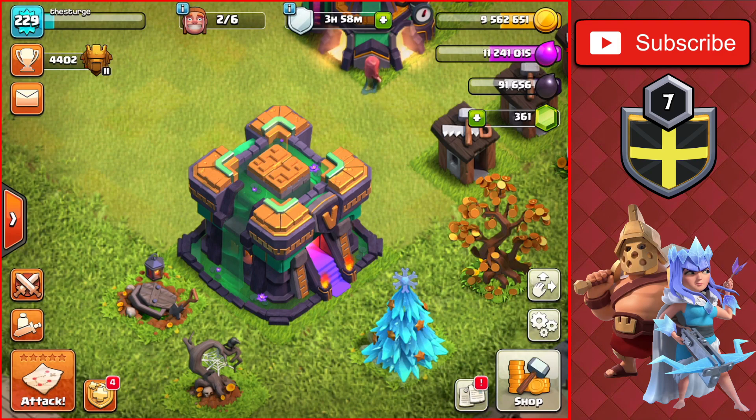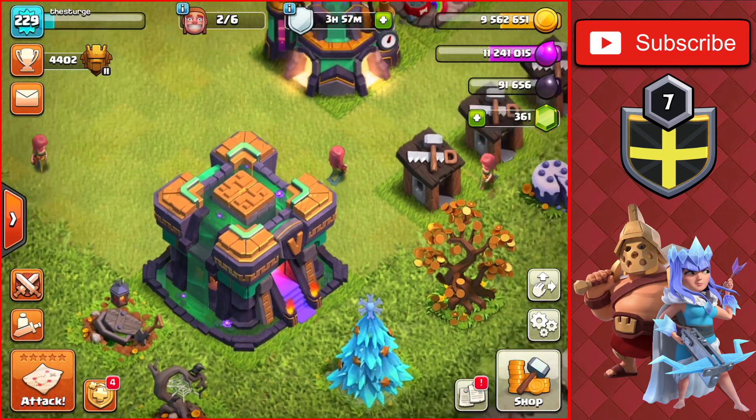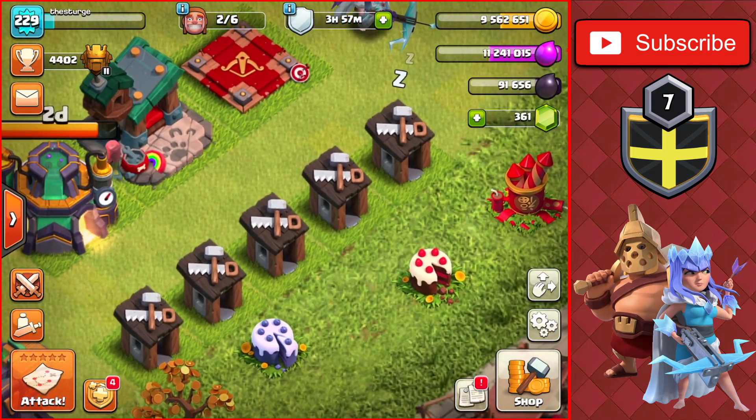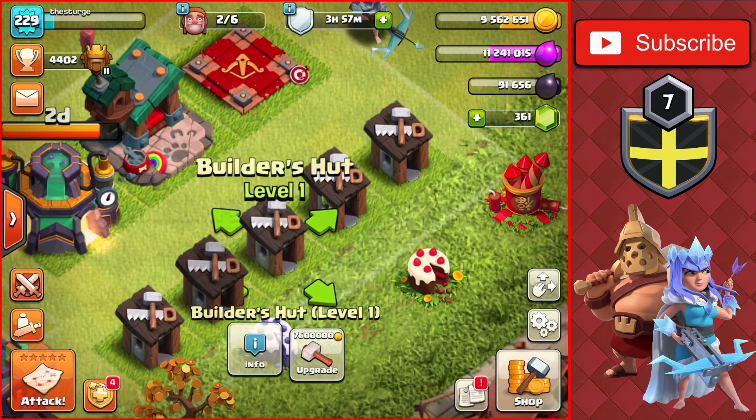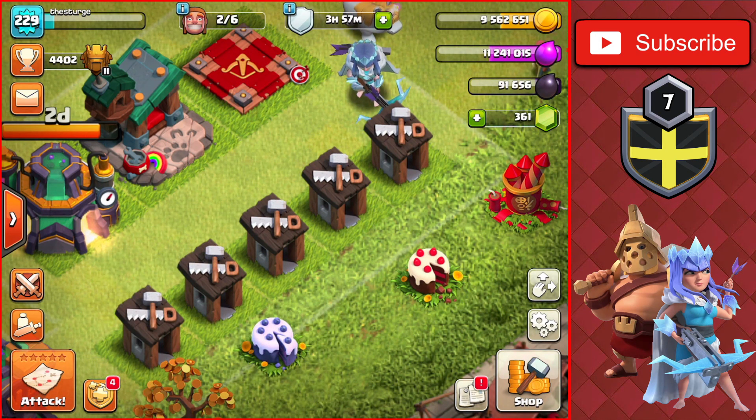Hey guys, welcome back to the channel. Search here today, continuing the channel 14 let's play. Right now we have two out of six builders, but within the next couple of days we'll have extra builders available, which means we're going to be getting all five of these builder huts up to level two. Each one will cost 7.6 million gold, so we're going to be getting a bunch of gold in today's video.